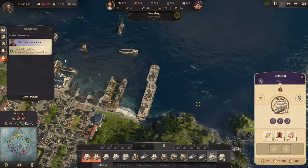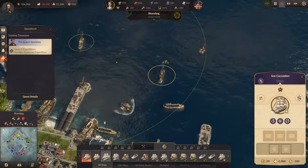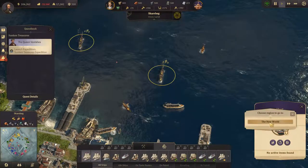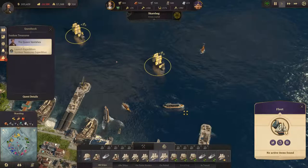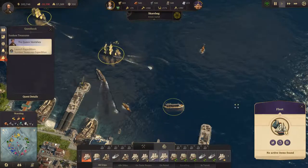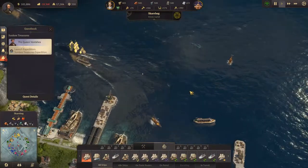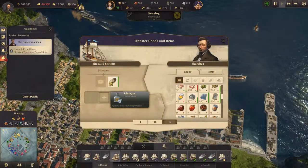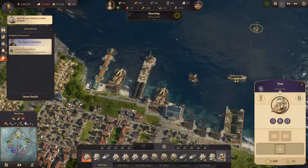That's another frigate. I think I want to send you and you over to the new world. Ready for assignment - drop that off. Ship under attack.